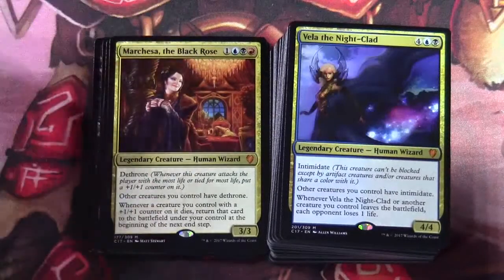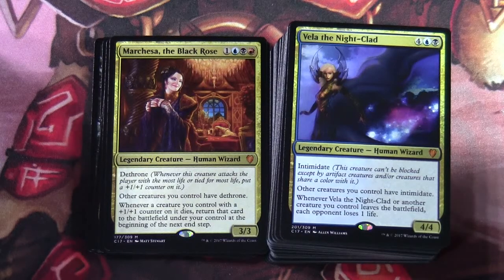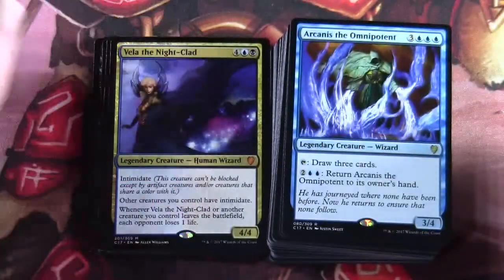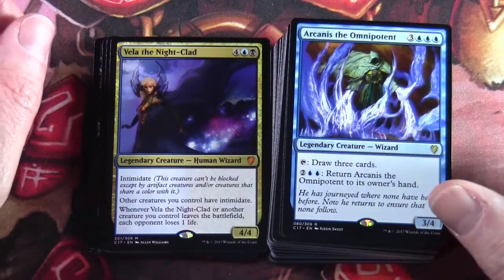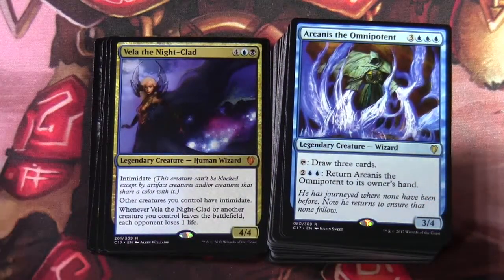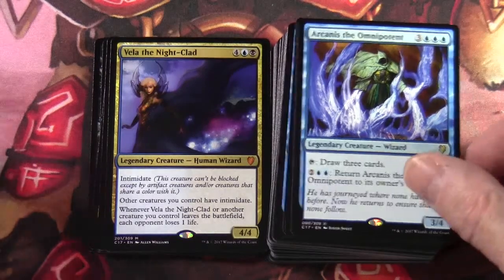Vela the Night-Clad — four blue-black, a legendary creature human wizard, 4/4 with intimidate. Other creatures you control have intimidate, and whenever Vela or another creature you control leaves the battlefield, each opponent loses one life. Arcanis the Omnipotent — three three blue for a 3/4 legendary creature wizard. Tap: draw three cards. Two two blue: return Arcanis to its owner's hand.